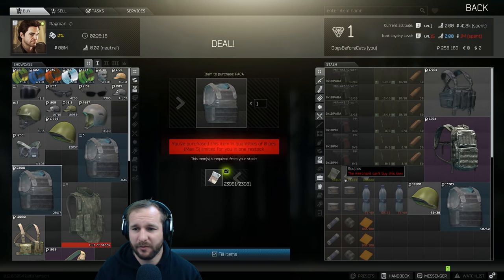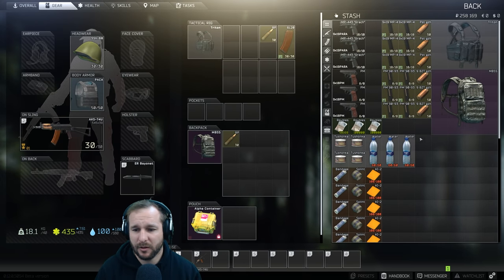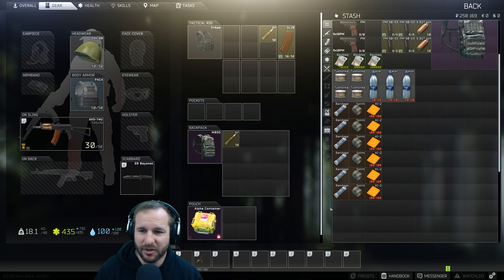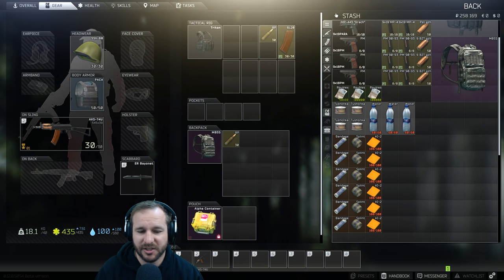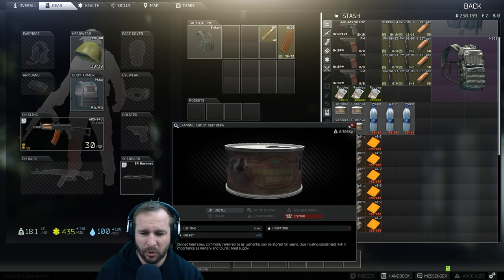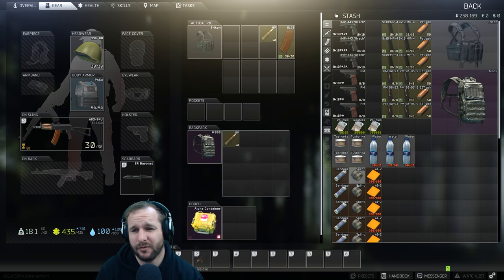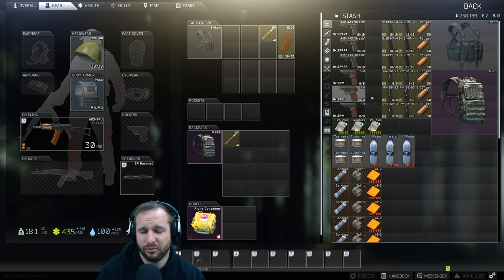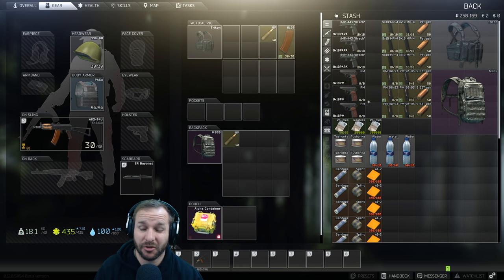We do have this AK. The starting items aren't the greatest. This Tushonka has no purpose besides getting some energy back, so we might hold onto that — there's plenty of places you can find energy in raid. The Makarovs are pretty much useless, they don't really pen anything, though they have changed some of the ammo to make them a little more useful. The Grach is something I prefer using a lot more — the PSO GZH ammo is actually really good ammo.